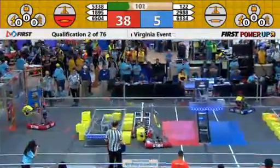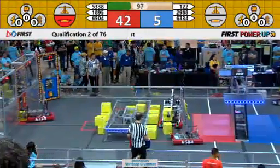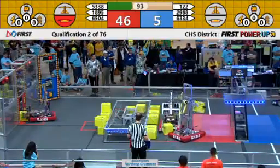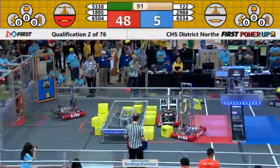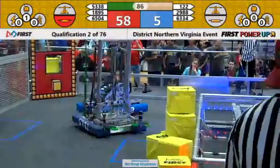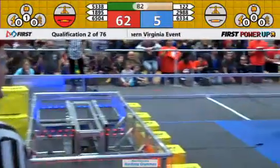Red alliance has two power cubes on their switch and they're switching over to delivering them back to the portal, pushing those power cubes back into the exchange. Neither alliance has any power cubes in their vault yet — correction, the red alliance now has one in their levitate vault. Let's see how that works out for them.